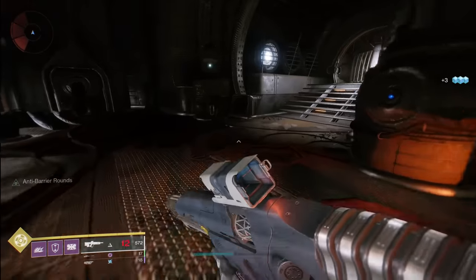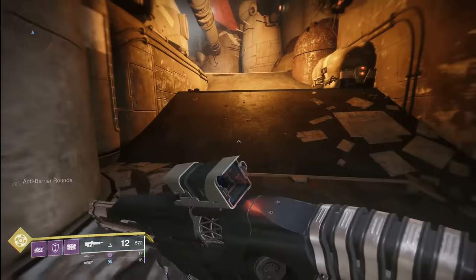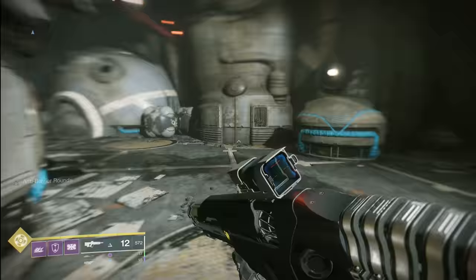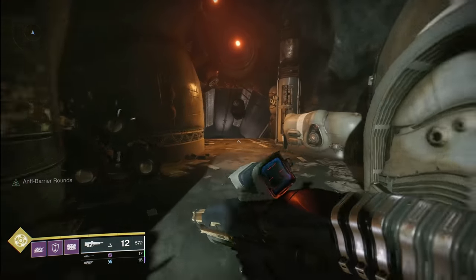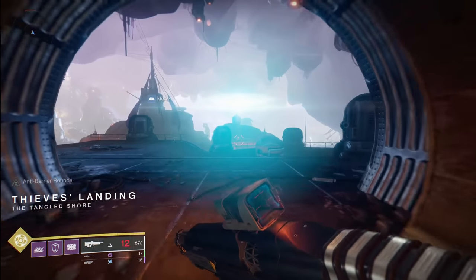So those are the three great places on Thieves Landing to be able to find captains: two captains on the opening platform, the far platform before you travel on, the servitor on the middle platform in between, and both a servitor and captain can be found in the Lost Sector the Empty Tank. Now that you've done all five pieces of fallen intel, let's see what's next.